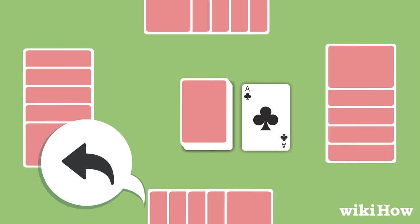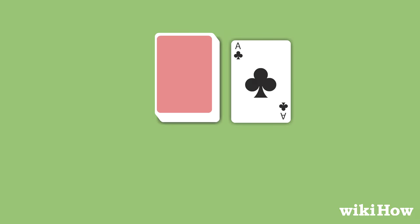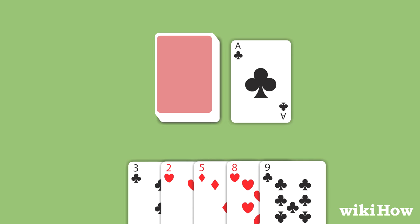The player on the dealer's left goes first. On a player's turn, they must play a card from their hand on top of the discard pile.